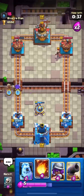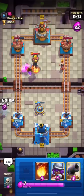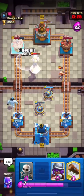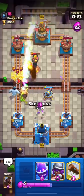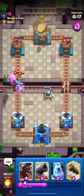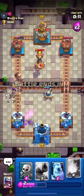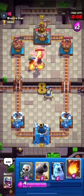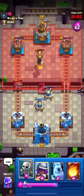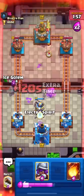I'll put some pressure with my Hog and try to spam it more frequently. I'm trying to Fireball his Princess and Inferno but they're not in range. I'll Fireball his Inferno and push with my Hog, but he uses his Guard so I put down my Musketeer first. I use my Log — but I miss one Guard, which takes my tower down to 2569. That was not a good Log from my side, but we can still win.